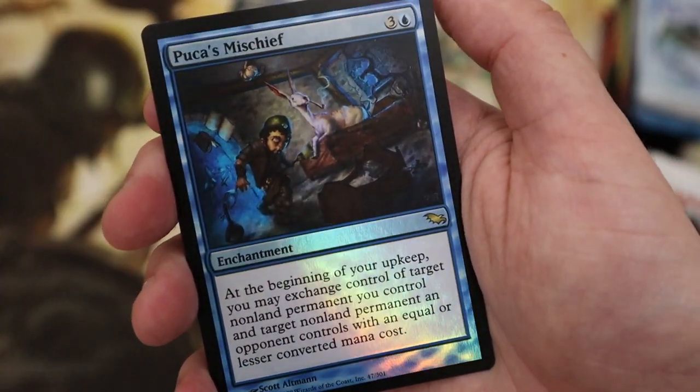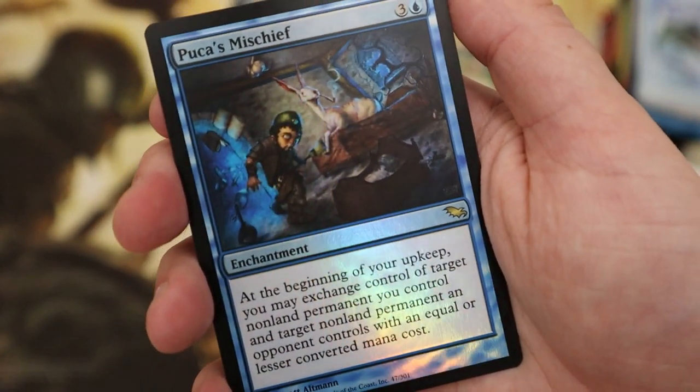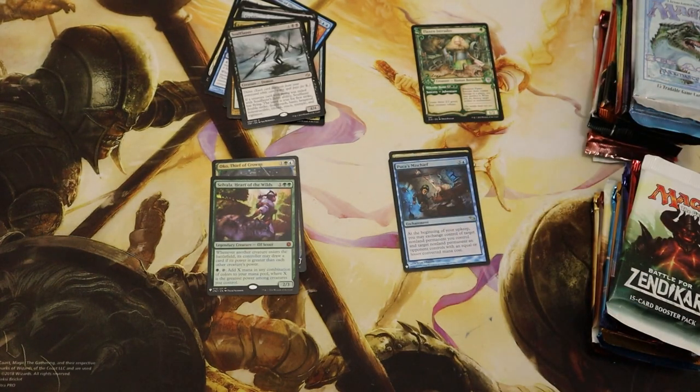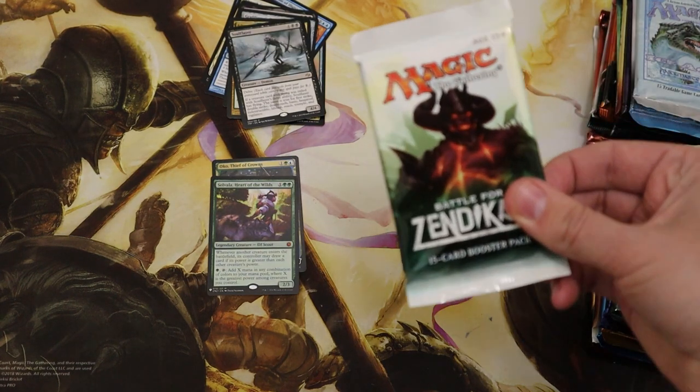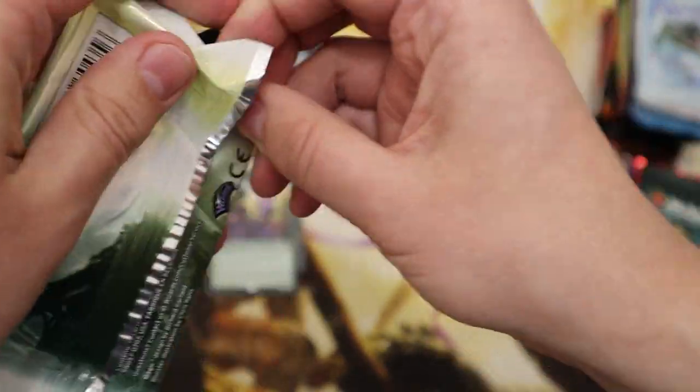And Puca's Mischief — good for exchanging permanents. That is wicked! Well, a third of the way through and two mythics — I'd say we're on track. Let's go for this block next — we'll start with Zendikar releasing soon, we'll go for Battle for Zendikar.